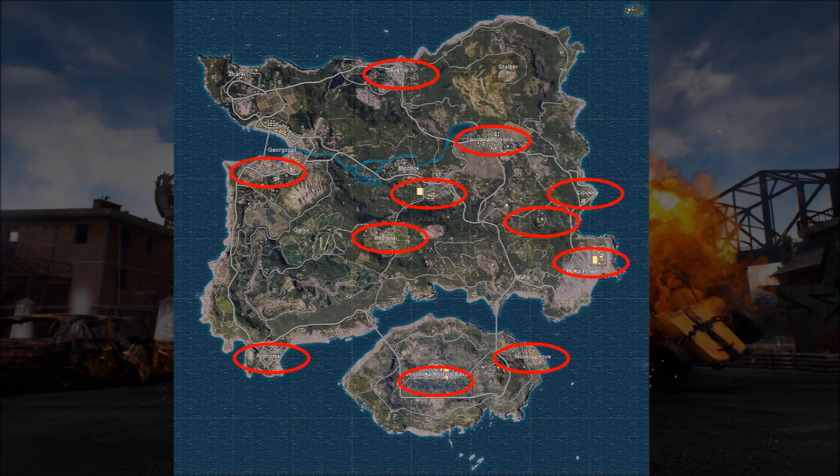My favourites are Nova and George Pol, and I actually like the military base a lot. This is a standard plane pathing — it comes down from close to the island and goes kind of throughout the middle of the map. Obviously there's a lot of variation in where each plane can go, but that's the general pathing.